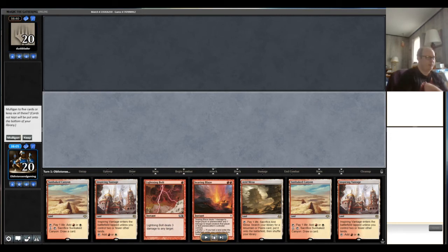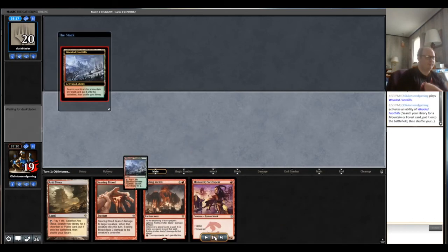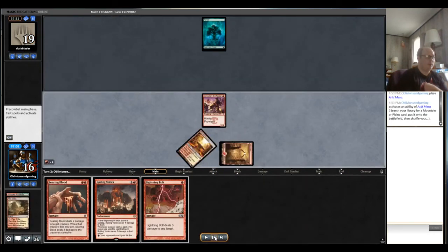The following hand is also kind of meh — looks like we mulligan again. The third hand is potentially very good; our opponent is also mulliganing quite a bit so we're not in as bad shape. We definitely want Swiftspear and Vortex. Debating whether to keep Searing Blaze or Searing Blood, and putting back a land and a Bolt. Searing Blood doesn't kill every creature we want to kill, but we draw a Bolt anyway, and get to drop a Roiling Vortex — opponent has no one-drop.